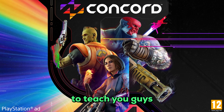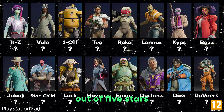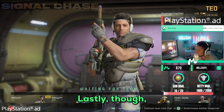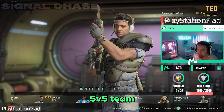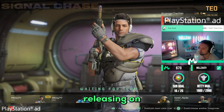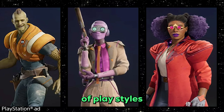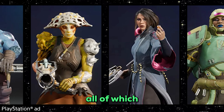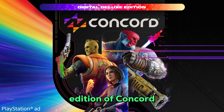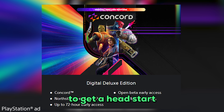In today's video I'm going to teach you guys what each free gunner does on Concord and rate them out of 5 stars on how strong they are and how difficult they are to play. Welcome to Concord, a brand new 5v5 team-based PvP game with 6 different modes releasing on PS5 and PC. There are 16 characters with lots of variety of playstyles, all available upon launch and by pre-ordering the digital deluxe edition which gives you 72 hours early access.